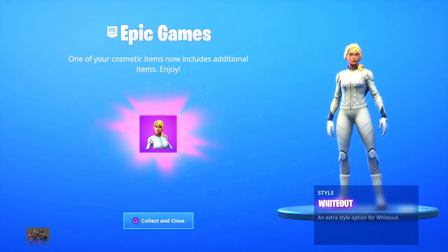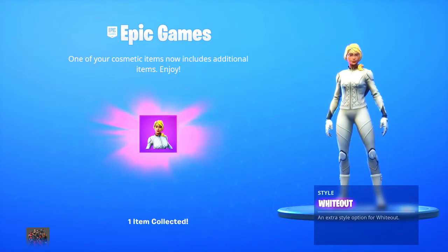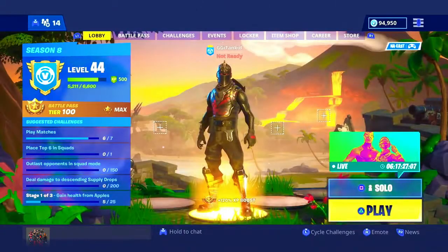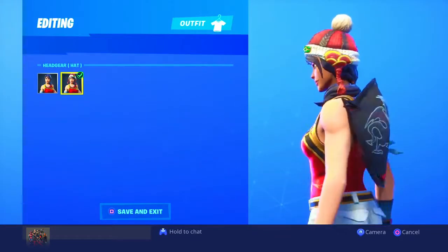There it is — the white out with blonde hair. I did not expect it to have blonde hair. Actually, blonde hair was kind of creeping out the back of the helmet, so I guess that makes sense. We have the white out style right here, and I'm going to assume there's a male skin version, but we don't have the male skin. Scarlet Defender — no hat and with hat — very, very nice. I'm gonna be rocking it with the hat.